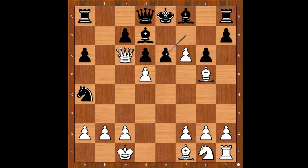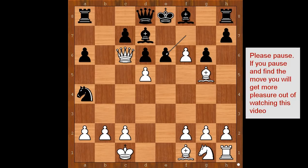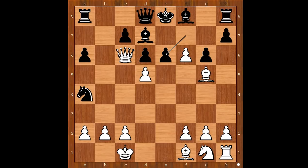Would you look for a safe spot for the queen, or maybe there is another move you would play? Please pause again and find the best move for white. When Igor Kurnasov sacrificed the rook, he already knew what he had to do in this position, and the move is d takes on e6.